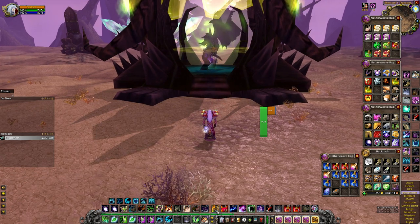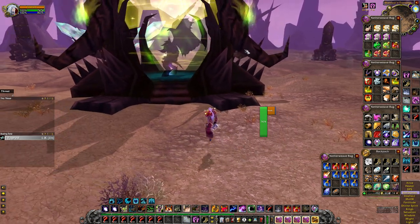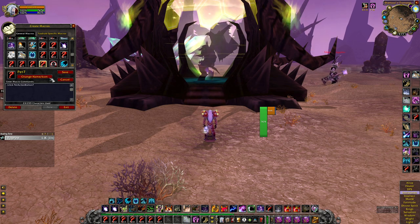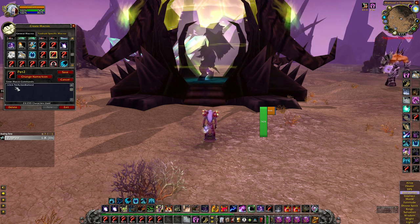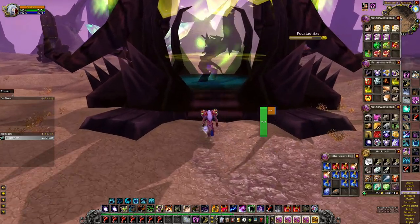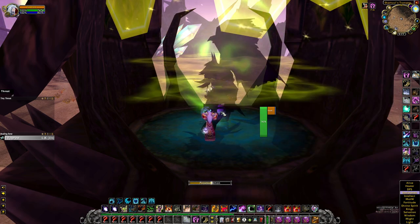First, a little bit of prep: I would recommend key binding some of your spells. The event gives you a pet bar — it won't stance change you when you activate abilities. Go into your macros and make pet action button one through seven. You just need the first seven; the other abilities you won't really use. Anyway, here we go.